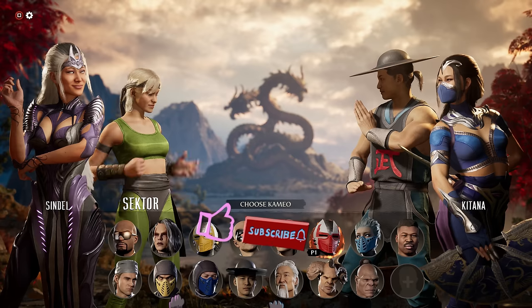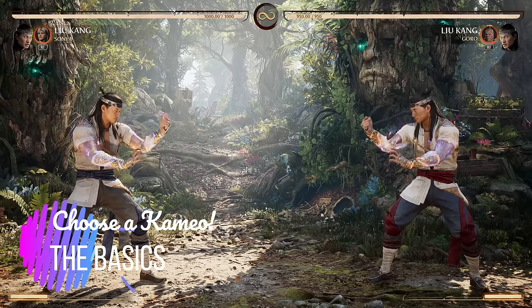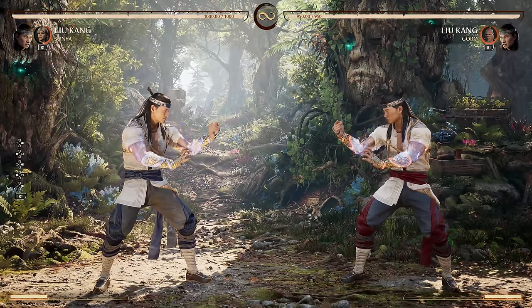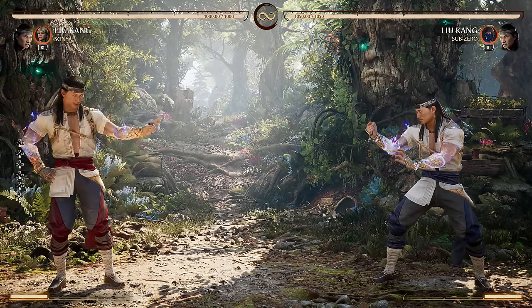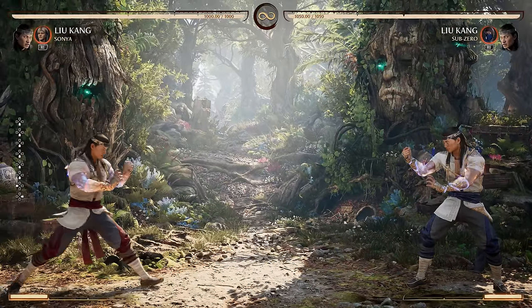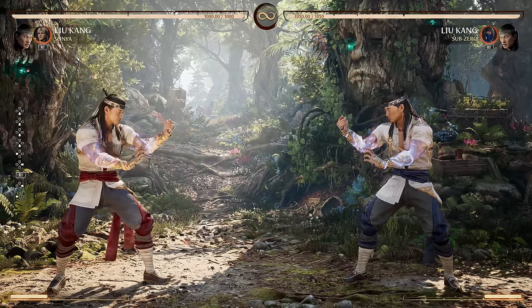Before we get into the character specifics, let's talk some general rules of cameos. First, your cameo also affects your character health, not just your moves. My Liu Kang has 1000 health with Sonya; the opponent Liu Kang has 950 health with Goro. When the opponent switches to Sub-Zero, they have more health than me. Cameos, depending on their relative strength, give you more or less health. That's a big deal.